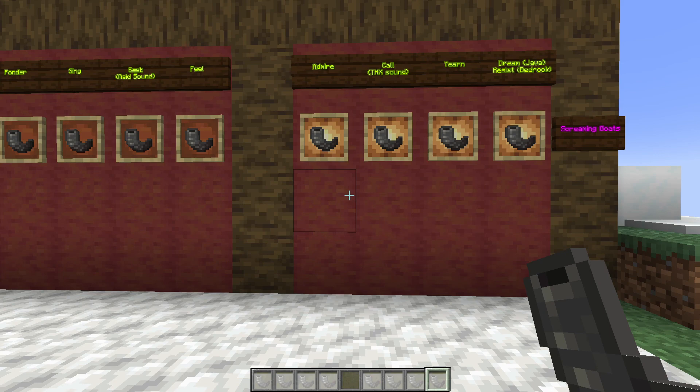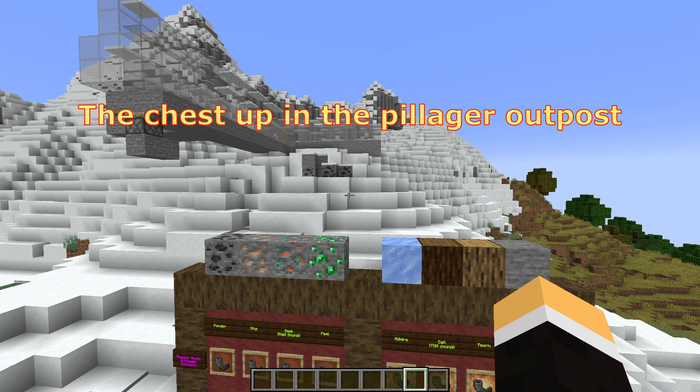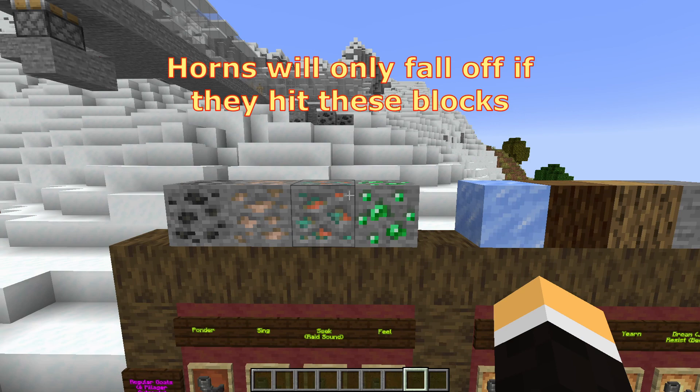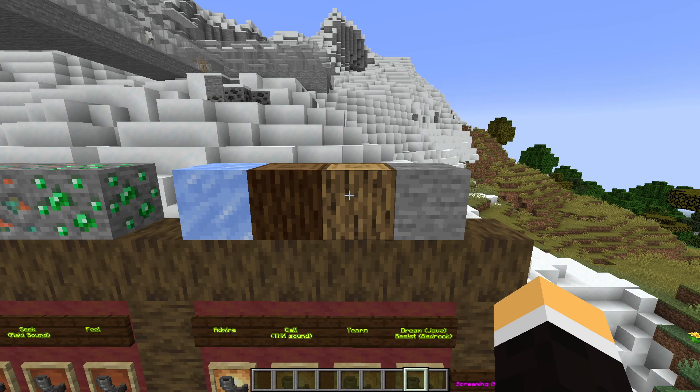To get the horns, you're going to have to find the goats or visit your friendly neighborhood pillager outpost. Goats are found in mountain biomes: snowy slopes, frozen peaks, or jagged peaks. They will ram into a number of naturally spawned blocks in those biomes — coal ore, iron ore, copper ore, emerald ore, packed ice, wood logs like spruce and oak, and also stone.